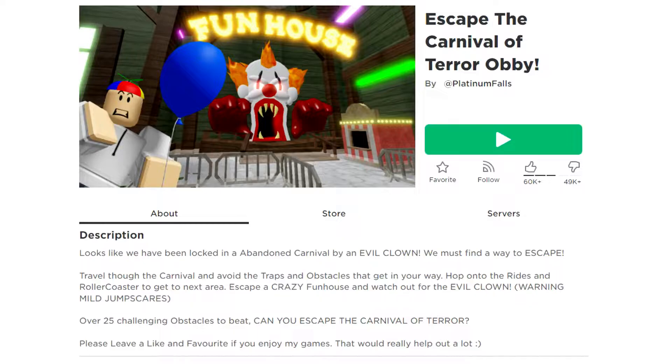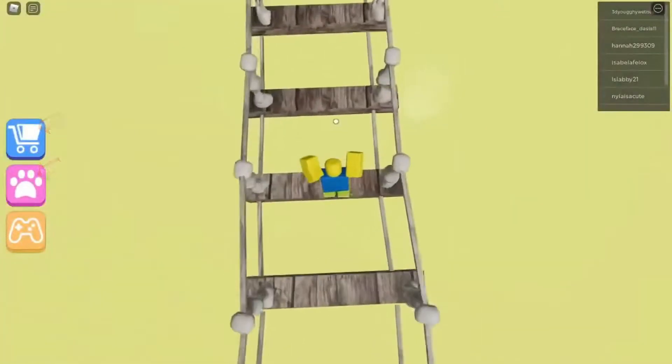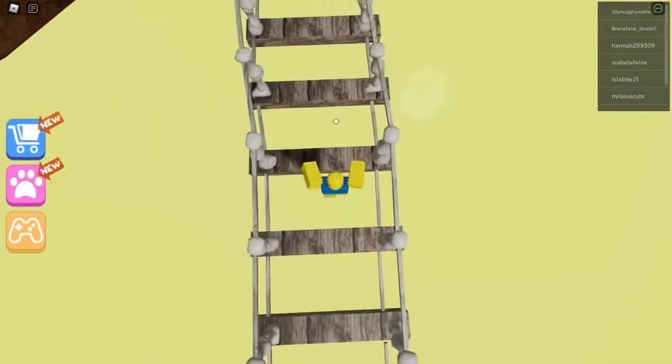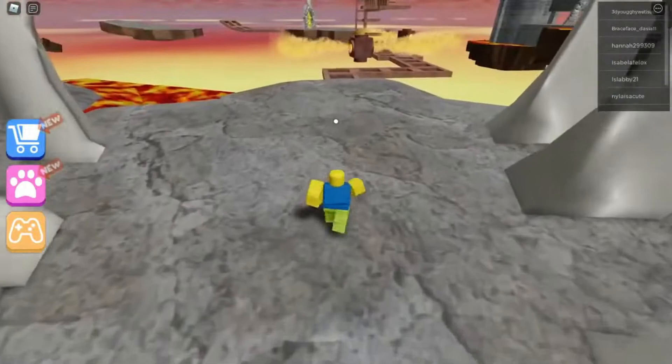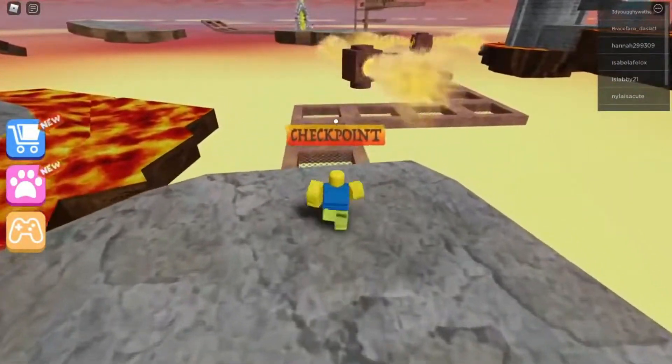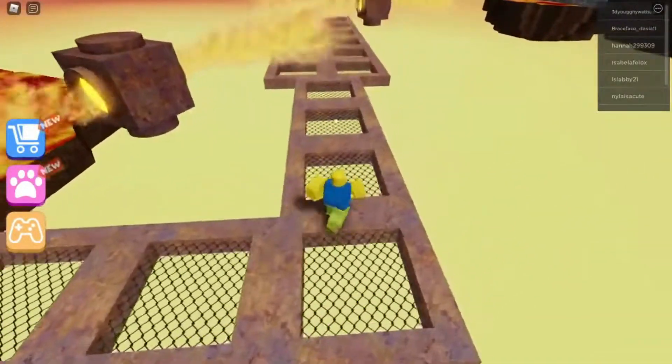Number 9: Escape the Carnival of Terror. While playing, a malicious clown will imprison you inside the carnival, and it will be up to you to break free and escape. This game features a variety of challenges including over 25 different obstacles to overcome, as well as more manageable stages with jump scares to keep you on your toes.